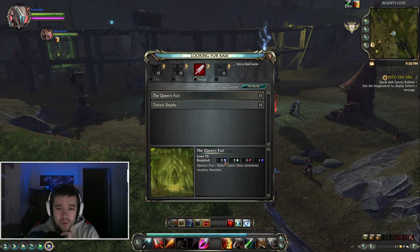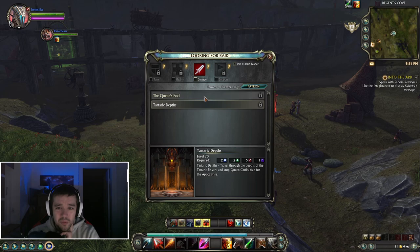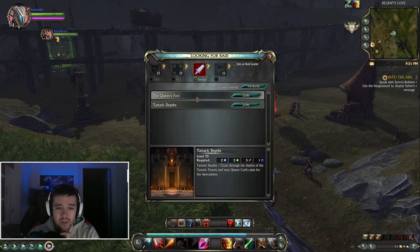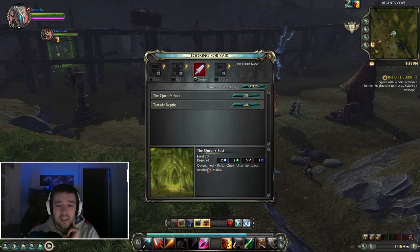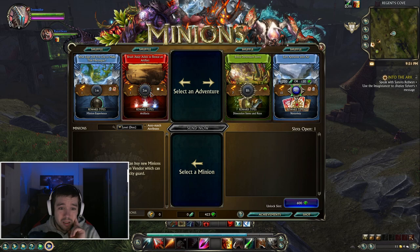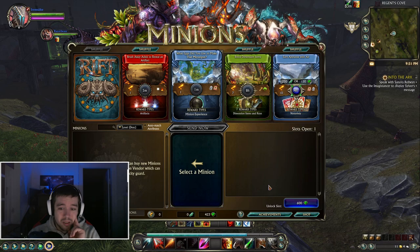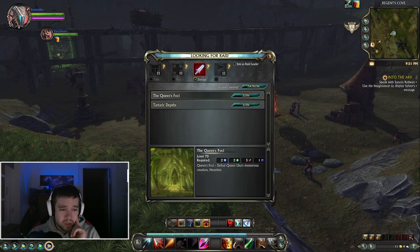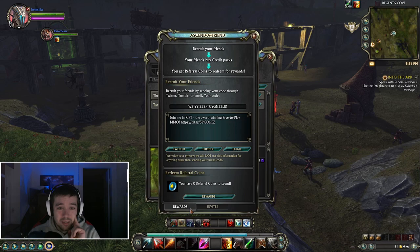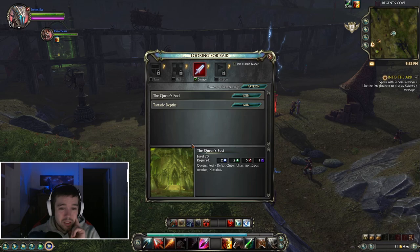I need to be level 70 — the max level — to use the Looking for Raid. There are also Warfronts for PvP, world promo events, abilities, achievements, character crafting, the soul tree, and an 'Ascend a Friend' referral system where people can join using a link in the description and give me items. And of course there's the shop with tons of items.